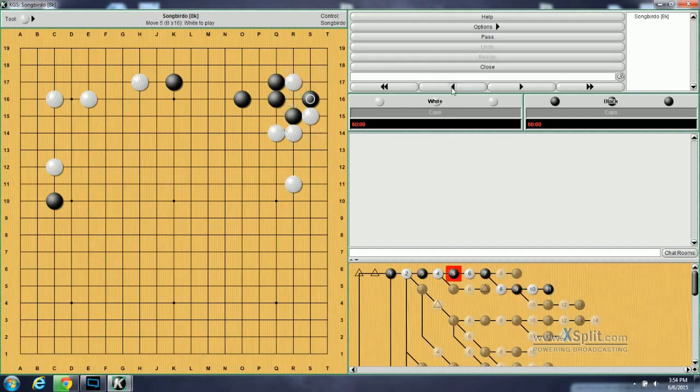Backing up a little bit: if instead of here Black goes here, White can go here, Black can cut this off, and then for both players this point is left for endgame. Either way, this is good for White.